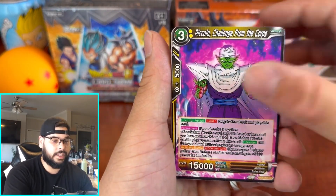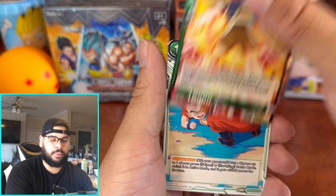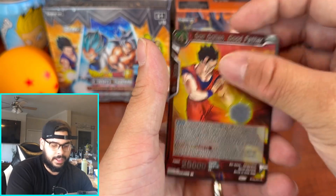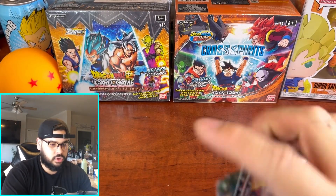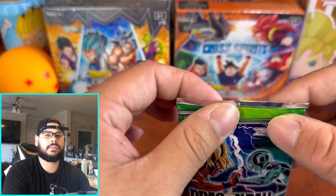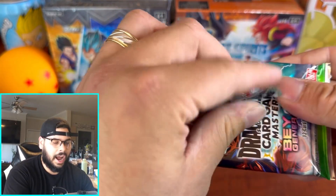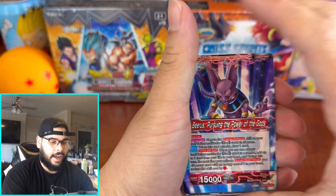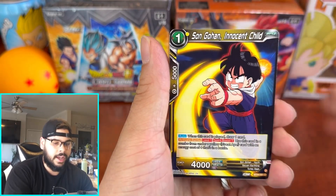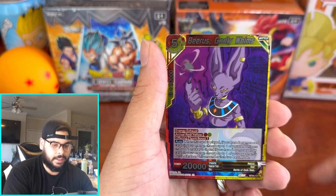And not only that, I bought a Second Edition Rise of the Unison Warrior booster box and pulled the Ape SER. So when I first started collecting, my luck was completely insane — I opened my first four booster boxes and pulled SRs basically back to back to back to back. I haven't done that since. We did pull back-to-back SRs in Wild Resurgence, but the luck just hasn't been there.